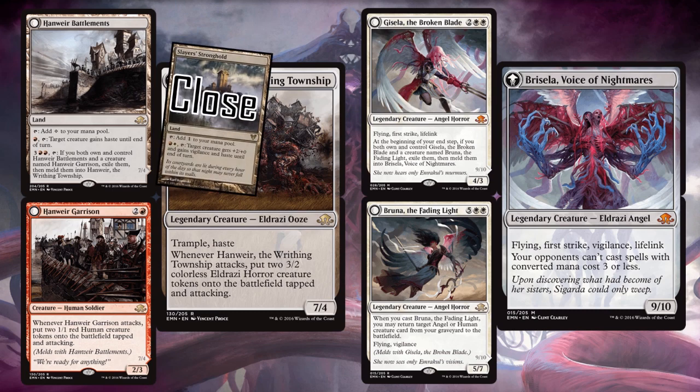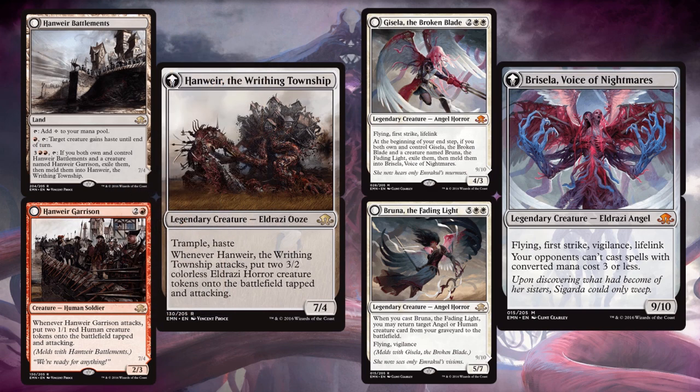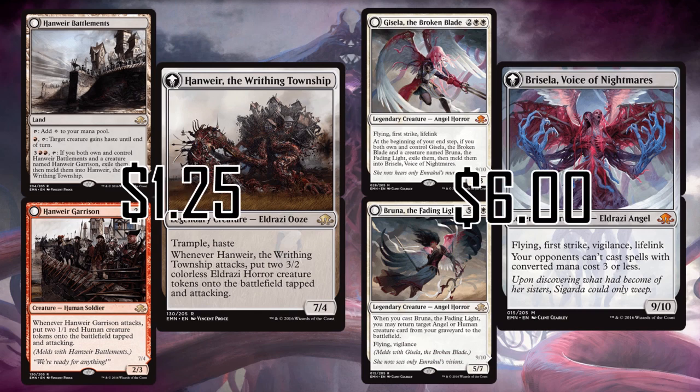Hanweir Battlements taps to give haste but does tax you two mana since you have to tap the land itself. Hall of the Bandit Lord will always be your go-to for powerful haste — playing your commander on curve with haste — but Hanweir Battlements can really put something straight into your opponent's face later in the game, not to mention the crazy thing it transforms into.